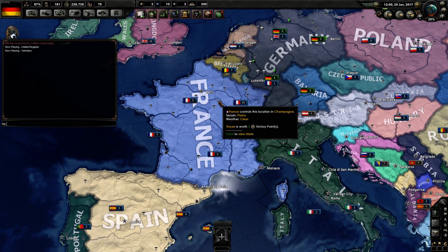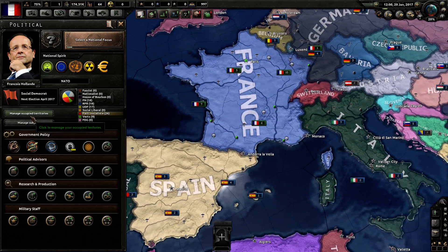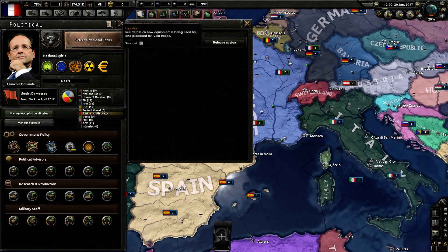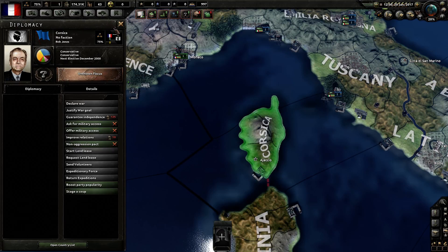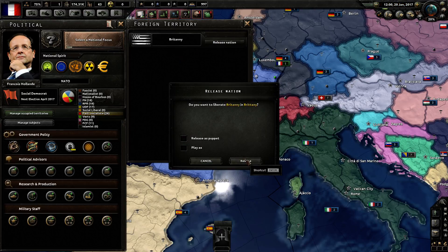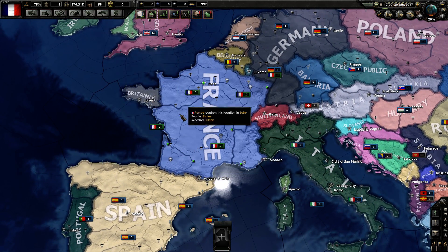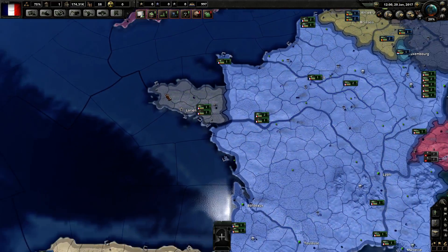Let's go over to France. If we go over here to France, we can manage occupied territories, and you can see there is Corsica — I probably butchered that — but we can release that nation. This is actually the island that Napoleon Bonaparte was born from, so that's really cool. You can try to play as this tiny little island and take over the world. You can also release Brittany, and I think Brittany trying to fight against France — that'd be so beautiful to do. The flag looks really cool for Brittany too.